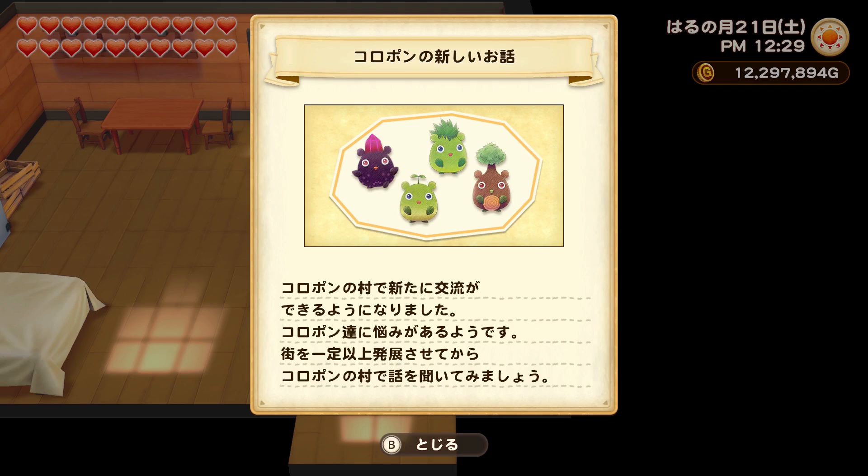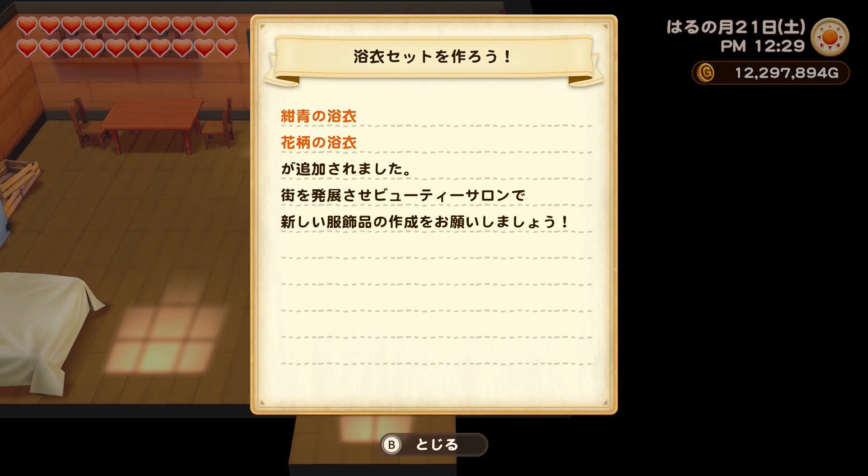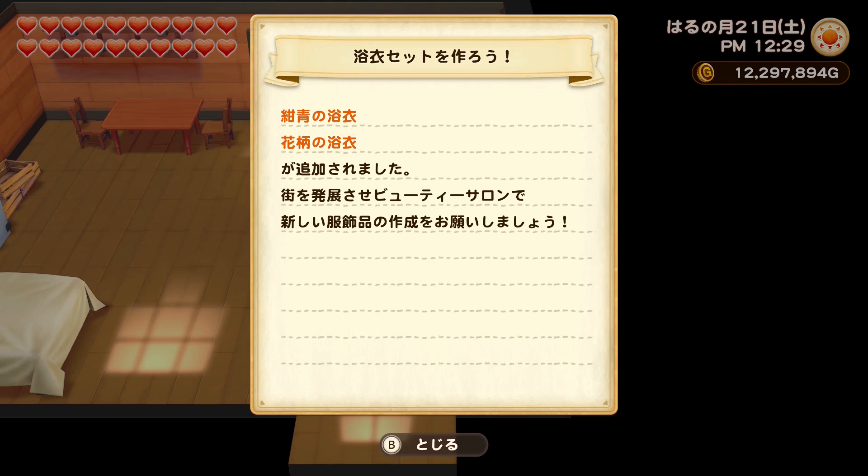When you first load your save file you're going to get a little announcement — it seems like there are some new interactions in the sprite village, the sprites are worried about something. If you've reached a certain town development level and unlocked the sprite village, you can go there and talk to them. But first I want to check out the Yukata outfit, so let's head to the beauty salon.